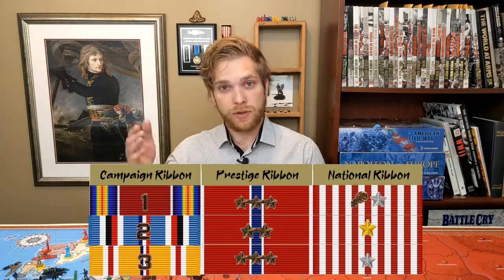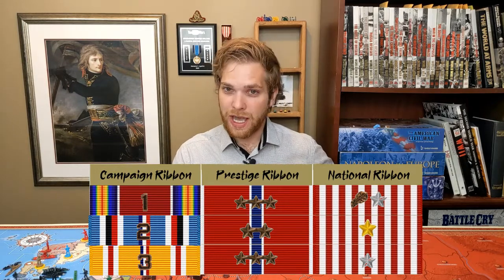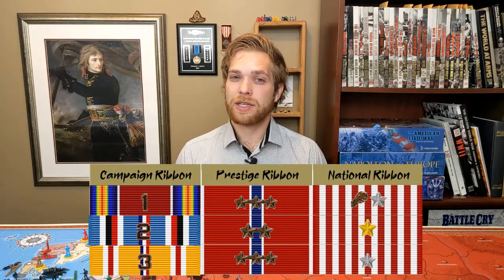If your alliance won, it'll have a gold or silver star. If you played more than one major power, it'll have an oak leaf. Your prestige ribbons will show in-game accomplishments and your campaign ribbons will simply show that you attended. Each year you'll gain another column and build a reputation — for example, being known as a formidable Japanese player because you've played Japan three years in a row with Axis winning first or second place. That campaign history is written on your chest.